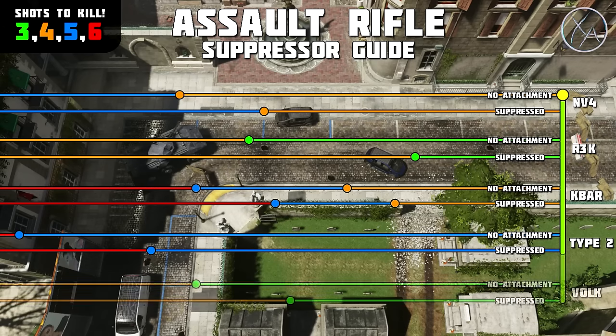Finally, we have the Volk. The Volk has an amazing three-shot kill range — I was surprised at just how big it was. And once again, no surprise, it looks like we have about a 25% reduction to its range with suppressor. So it's still got a pretty good three-shot kill range with a suppressor.